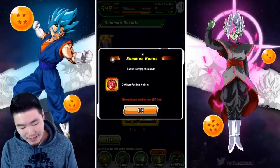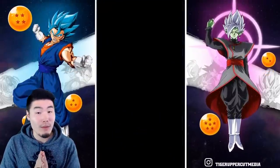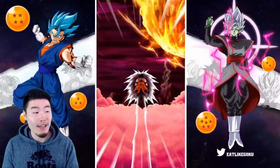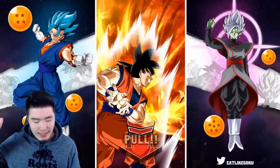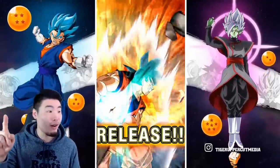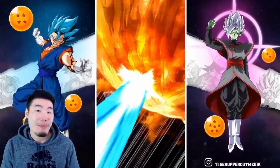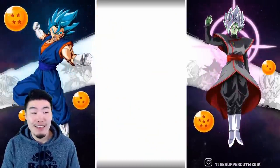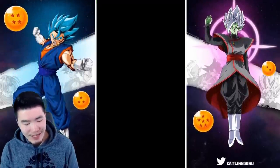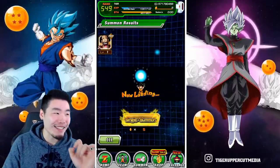Can we get an SSR from these singles before we go? Final single of the video — if you guys missed out on the first group summon, we're gonna do another one right here right now. It's a solo Goku. Okay, here we go — pulling down together in three, two, one — let it rip! Give me those panties! No, it's not panties — it is an R Hercule.